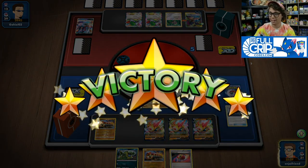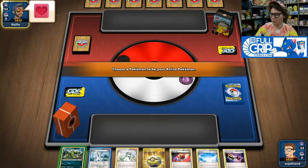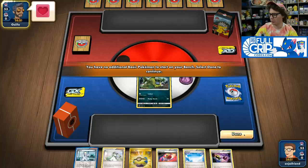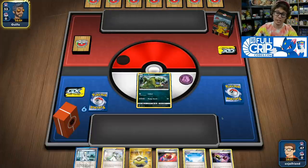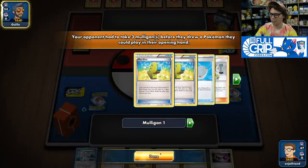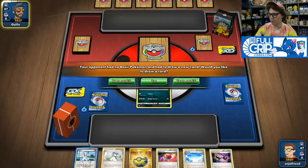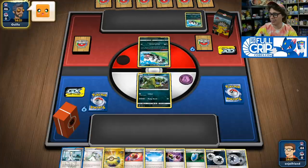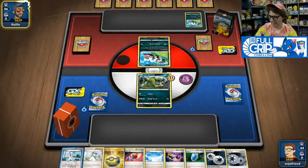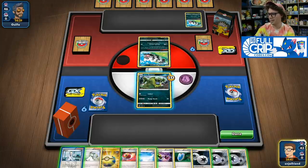Phalanx doing its thing — the list is smooth and takes a good matchup against Turbo Dark. In this next game, we're going to go second again, which is awesome. We start with Alolan Grimer, which can Collect for free and draw two cards for a decent start. It looks like we're playing against some sort of ADP deck — there are Double Dragon Energies, and it might also feature Galarian Zigzagoons.